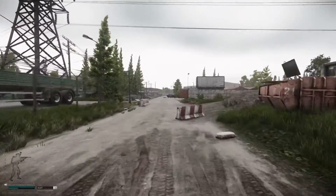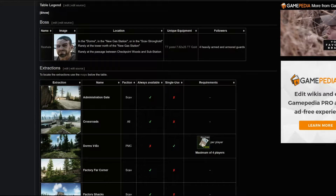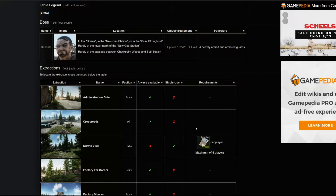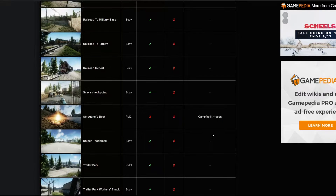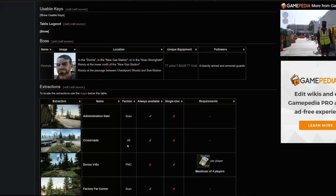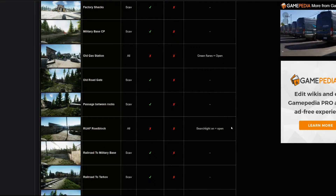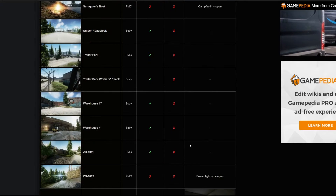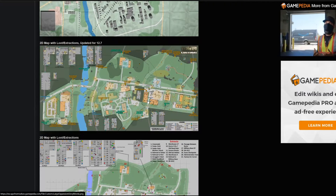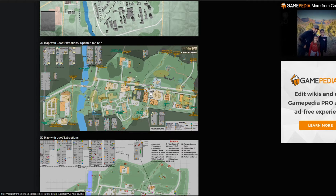I'll put a link down below to the Escape from Tarkov Gamepedia. If you have any trouble with what the extracts are and what they can be used for, it's a great site — it has all the extracts I mentioned and all the requirements. It covers everything from scav extracts to PMC extracts and other requirements, such as needing the green flares for ZB-13, the search lights for rough roadblock, or the campfire lit for smuggler's boat. I'll put this in the description below — they have access to the map I used to demonstrate and it should be everything you need to learn the customs map.